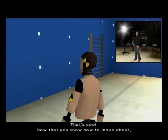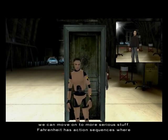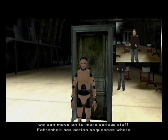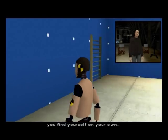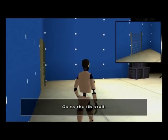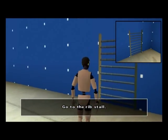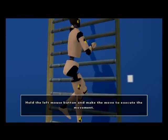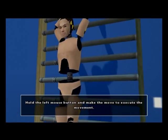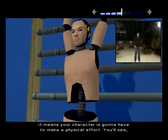Now that you know how to move about, use the cameras and interact with the environment, we can move on to more serious stuff. Fire Knight has action sequences where your character's life will be in danger. I'd better explain this to you before you find yourself on your own. When this symbol appears at the top of the screen, it means your character is going to have to make a physical effort.